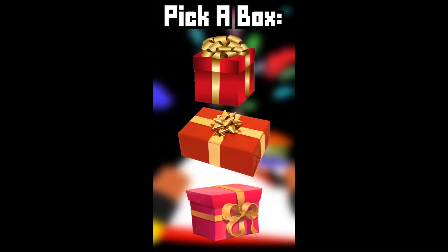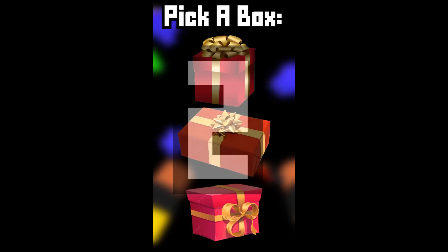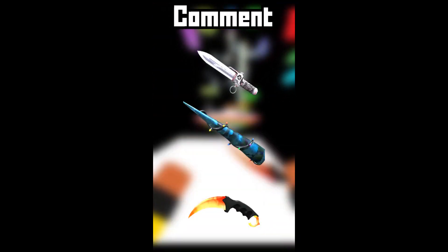Pick a gift to get your dream skin in Krunker. 3, 2, 1 — comment what you got.